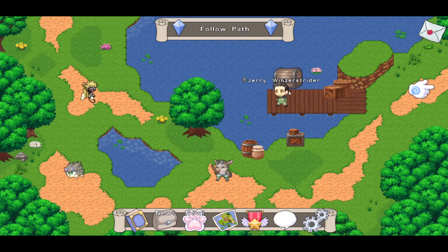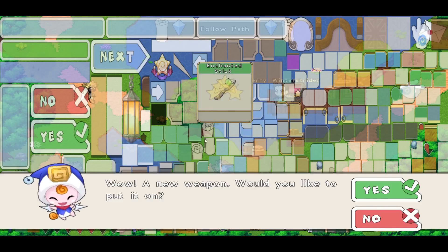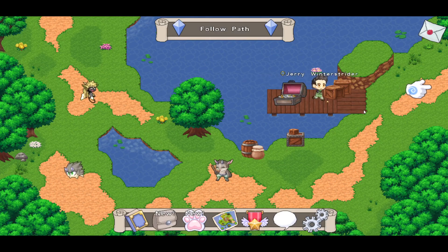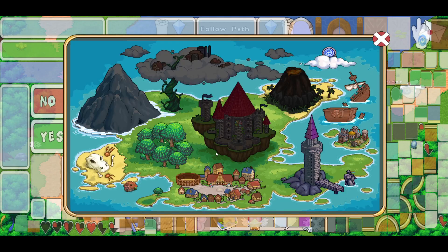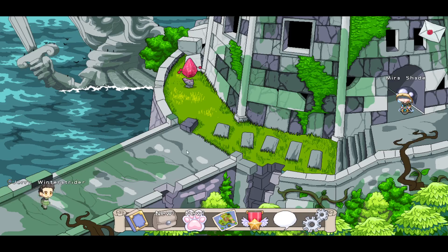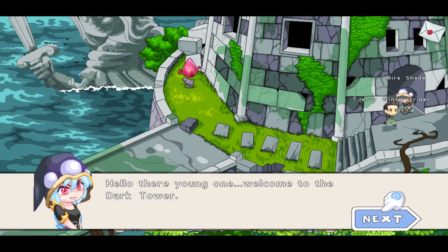Let's open the chest because my character has like nothing at all. Oh wow, I'll equip it. But it definitely is very buggy — a lot of things still work, but it's kind of overlaid with a million things. Let's see if we try to talk to Mirror Shade.